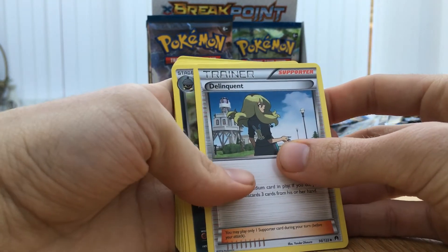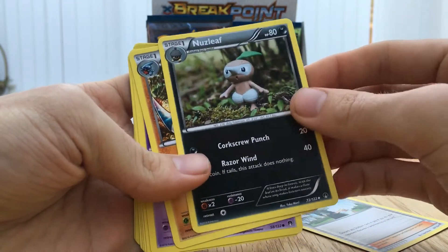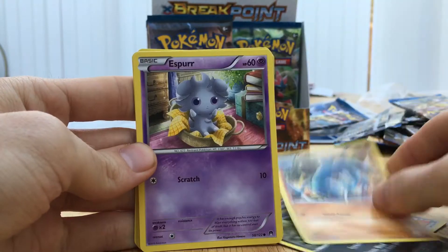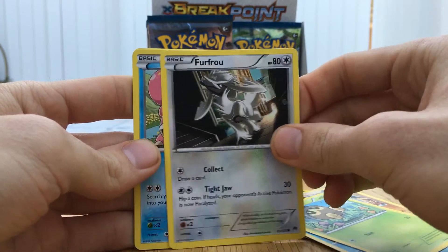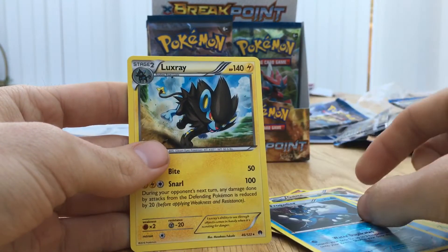I'll put some code cards in the description - probably two per video, so just look out for those. If you have a Delinquent, a Skyla, a Gabite, an Espurr, a Sycamore, a Slowpoke, Reverse Holo of Frogadier, and the Rare is a Lunatone.